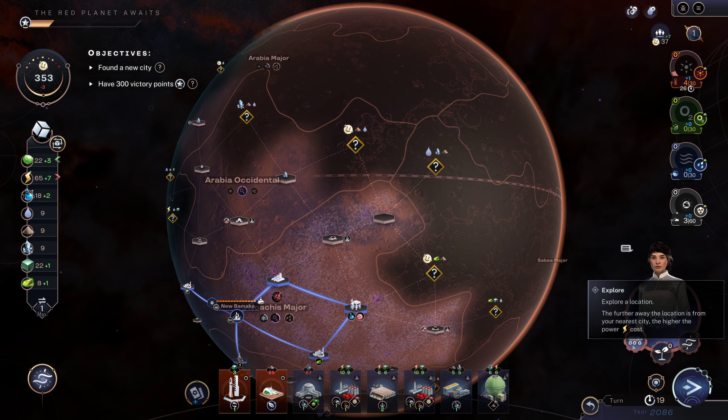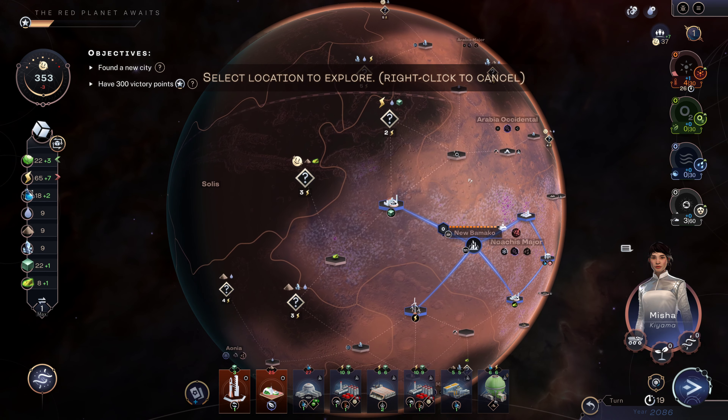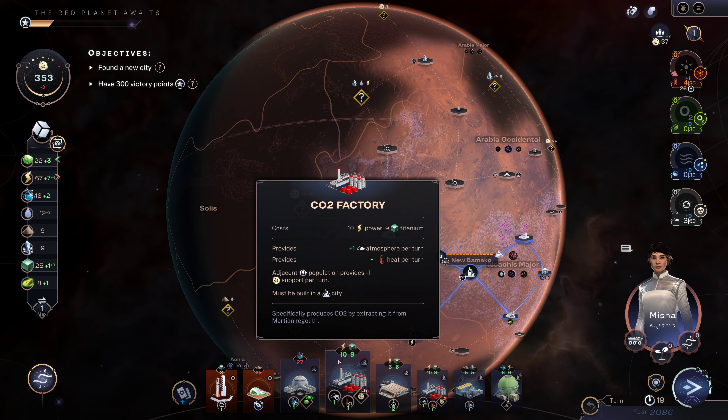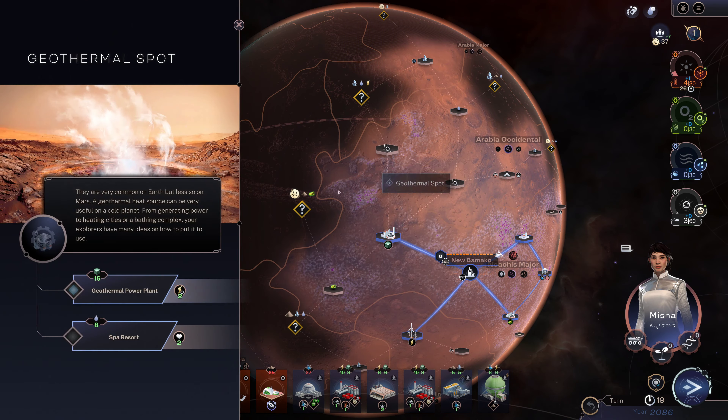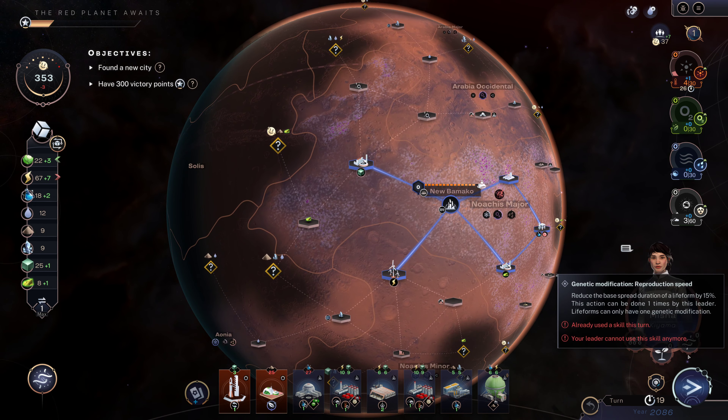I think I've searched all of the locations — there's one more right here. That geothermal spot can be used for more energy generation but I've got a lot of energy already.